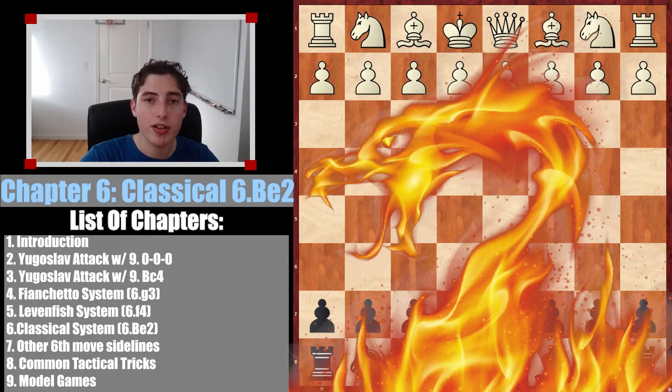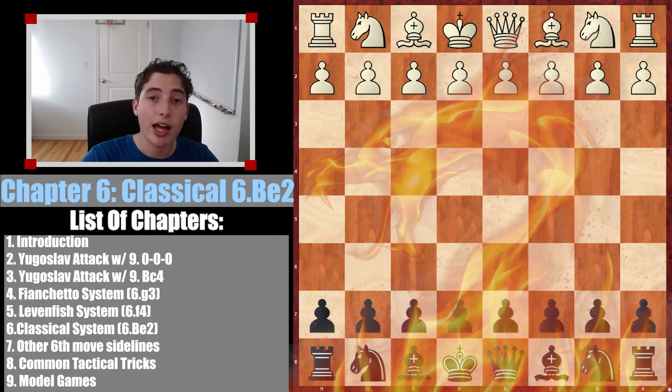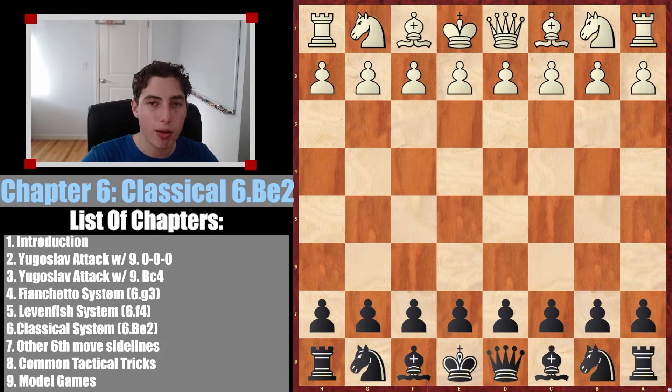Welcome to Chapter 6 of the Sicilian Dragon Masterclass, which is the classical system with Be2. In the theory-based chapters of this masterclass, I've included the PGN of all the moves I'm about to show you in the description, so feel free to plug that into Chess.com, Chessable, or Lichess and study your theory that way. Let's begin.